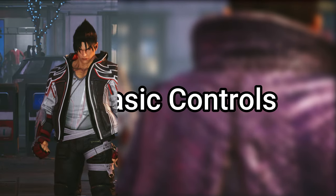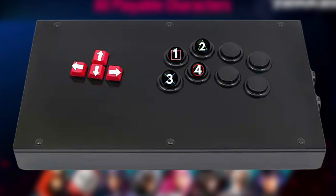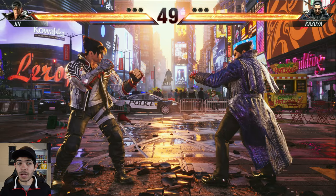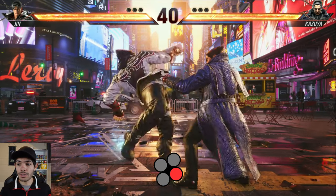Now after we've picked our character and we're finally in the fight, it's time to go over the basic controls. This right here is an image I want you to save to whatever device you're using, because it is the universal controls for Tekken 8. These are the base controls for PlayStation and Xbox. Tekken plays a little bit differently than other fighters, with each one of these buttons controlling a limb. We got punch, punch, kick, kick.